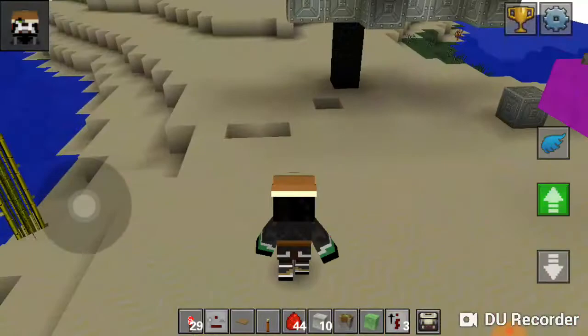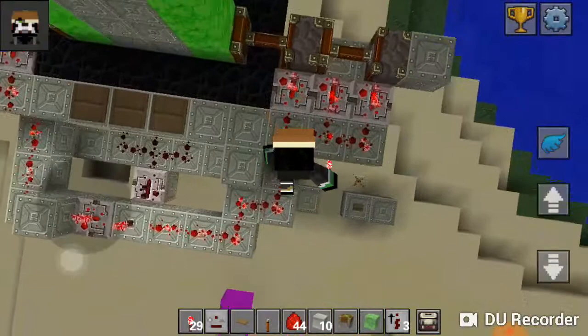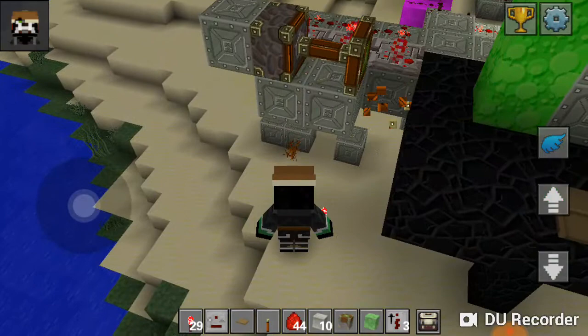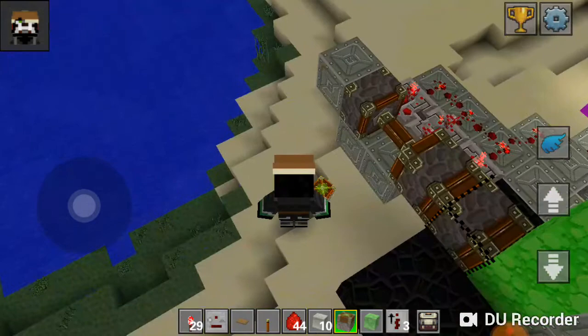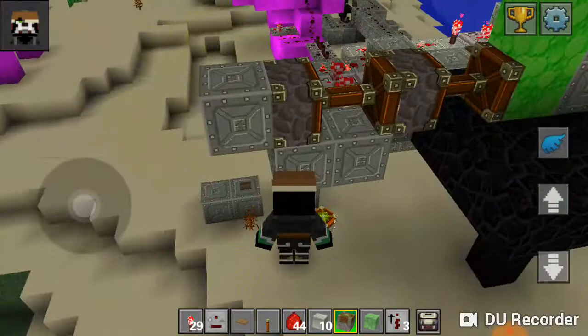So instead of doing what I did in the previous video where I was teaching you how to do stuff, this is a piston extender being powered by a redstone torch. One thing I have to say is: do not place a block here, or if you are placing something, use an immovable block like obsidian or netherite block.